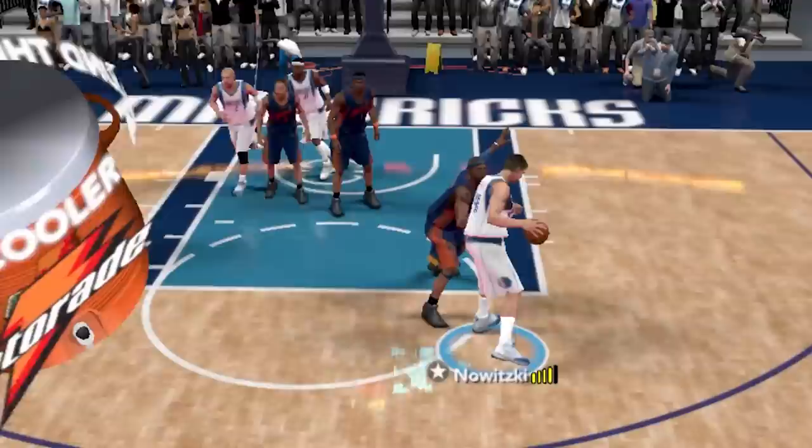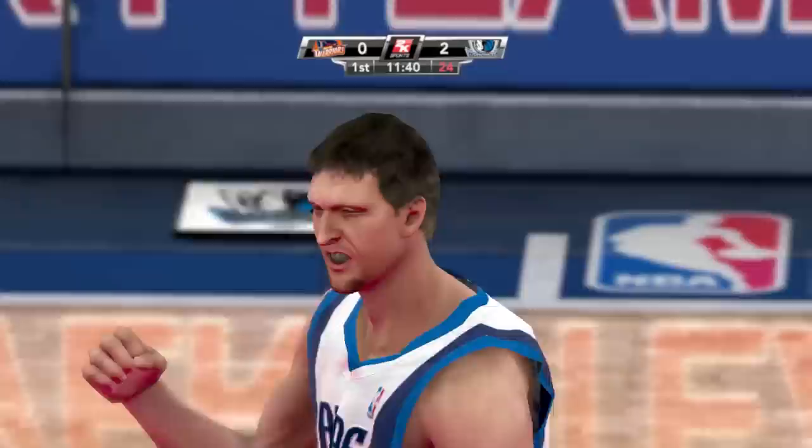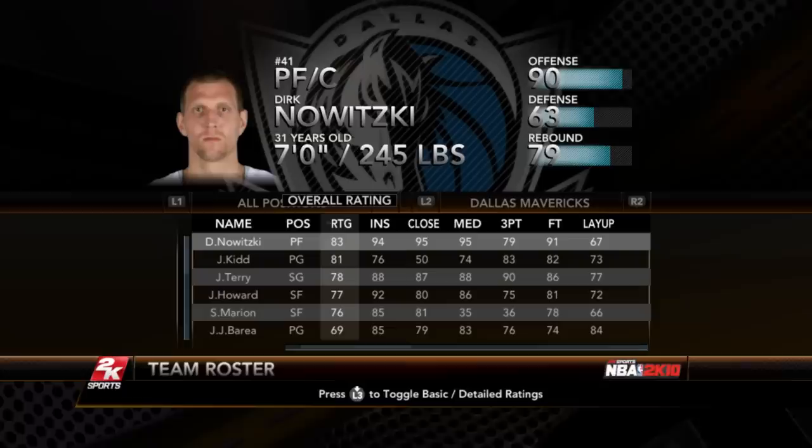2K9. And Dirk all the way down to a 91. Midrange only an 88. Let's see if we can hit this fade on the first try yet again — and we can. It's just so overpowered.